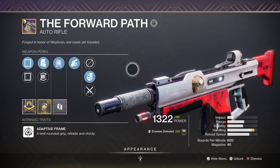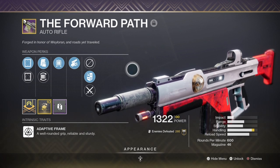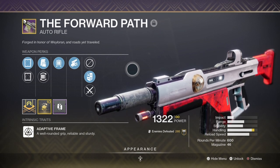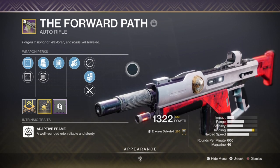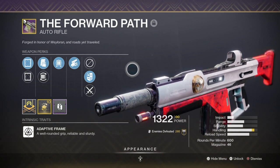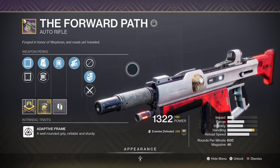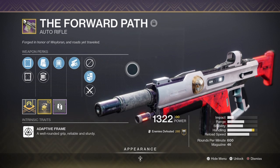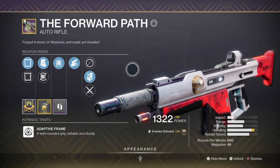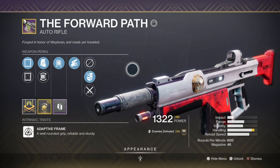As melee will be central to the build, Swashbuckler is the best choice. It works as a mini Rampage, and we can instantly hit 5 stacks via melee for a 33.3% weapon damage increase. Fourth Times the Charm grants 2 rounds back on rapid precision hits, and with ARs having the anti-barrier mod this season, it's a perfect match against major combatants and bosses. With the unlimited ammo that primaries have, we essentially have a mini Sweet Business.